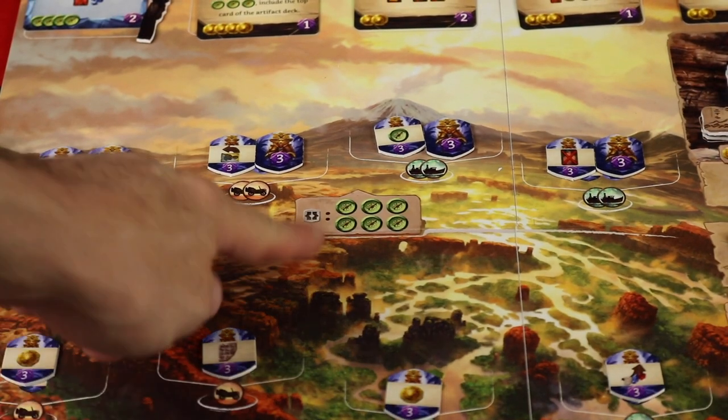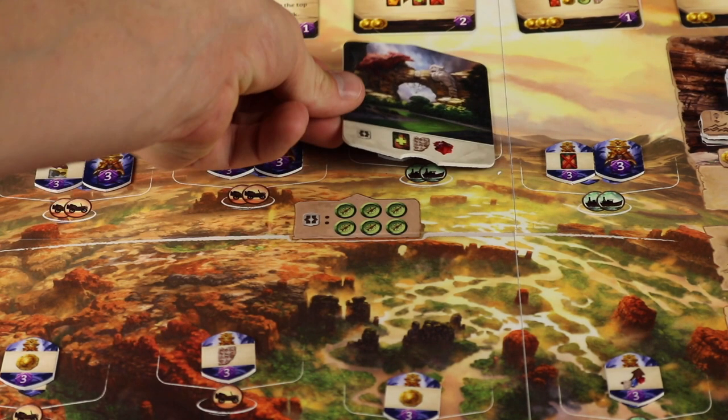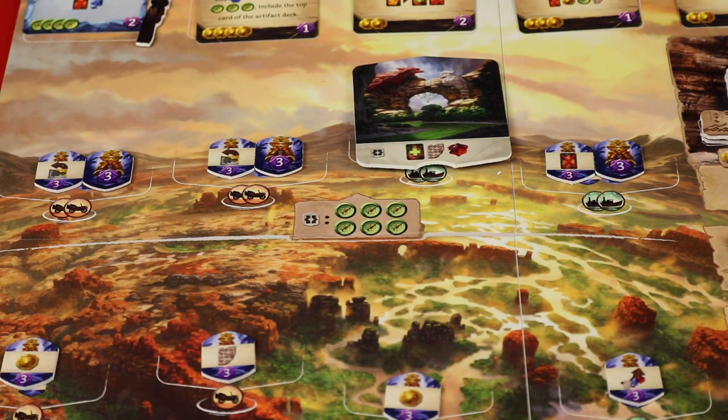If you explore even further you'll need six compasses and more travel, but you get double the amount of idols and the spots there typically give better resources.